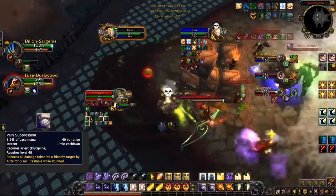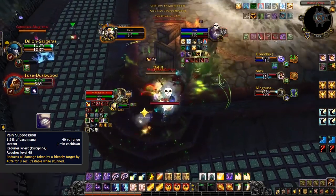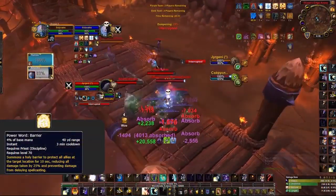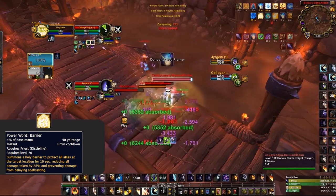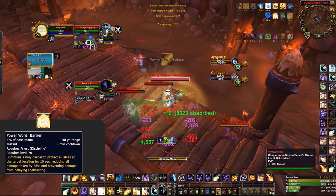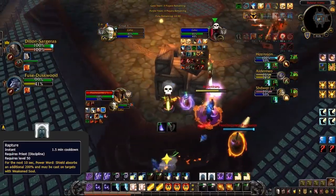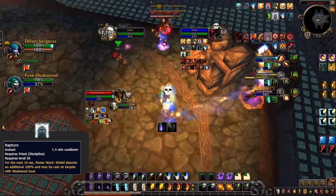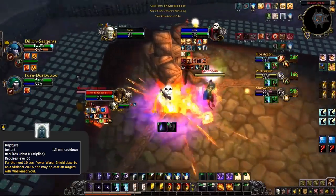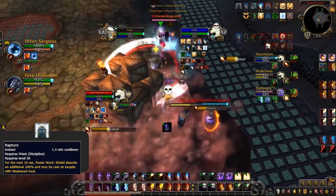Pain Suppression is a flat 40% damage reduction on one target that can be used whilst stunned — use it before heavy damage lands, whether on yourself or a teammate. Barrier follows the same rules but cannot be used whilst stunned, so counter enemy offensive cooldowns like a DK popping Abomination or a Mage popping Combustion before the damage goes out. Rapture should similarly be used as an answer to strong offensive cooldowns — use it early and efficiently. Note that Rapture costs a global cooldown and does zero healing, only shields, so be careful as it can be purged, wasting two globals for zero healing.